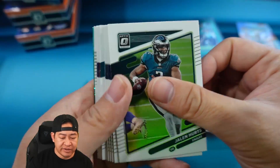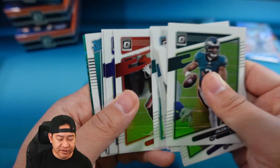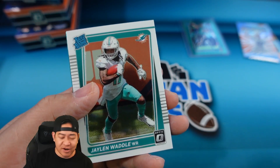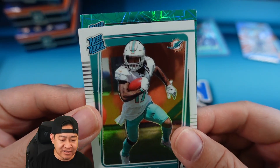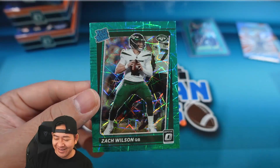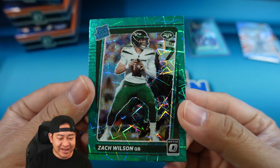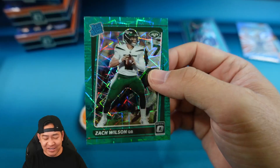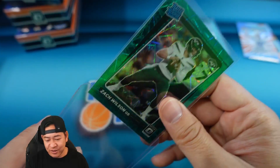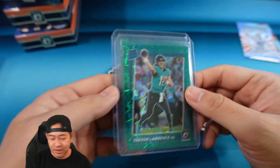Value pack four — we have Jalen Hurts. Skipping past the base, looks like we do have another green velocity in the back. JK Dobbins, Cam Acres, Jalen, there's our Waddle — Jalen Waddle! And our green velocity is Zach Wilson. Not too bad at all. That's also a close color match — somewhere between the Jets and Jags colors, closer to the Jets. Pretty solid start right there.